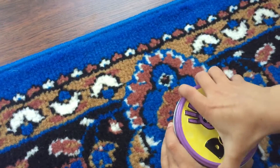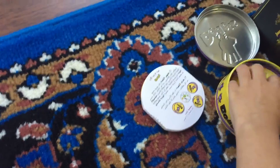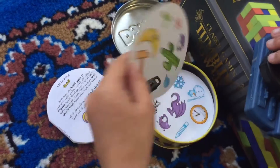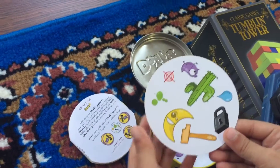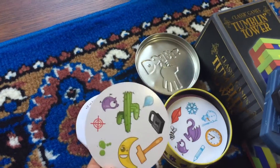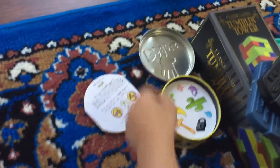This is called Dobble and it has some cards. You can play with someone — you have two players — and if you have the same one and you shout it, like if someone has a moon and you shout moon, you win.